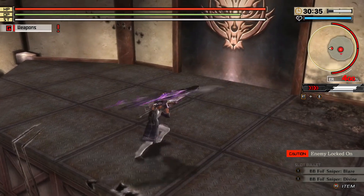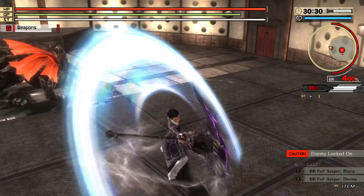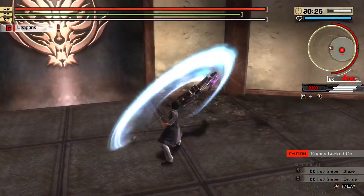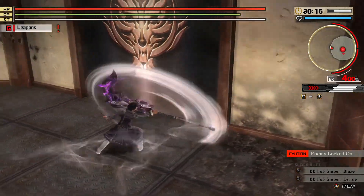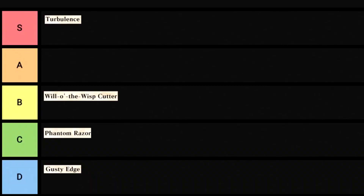Turbulence is a light attack combo finisher. Instead of your character doing their fourth hit, they'll stand in place and start twirling the scythe in their hand, and you can keep this up as long as you keep pressing square, provided you don't get hit. It doesn't have any bonuses, but you can still use it to get some good damage in if the origami is downed with broken parts. It also looks very nice. S tier.